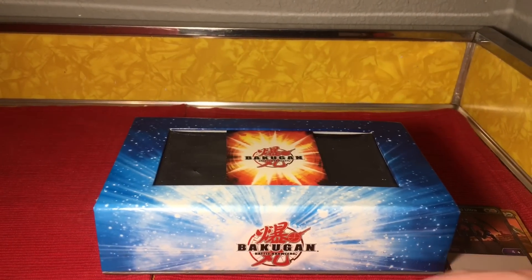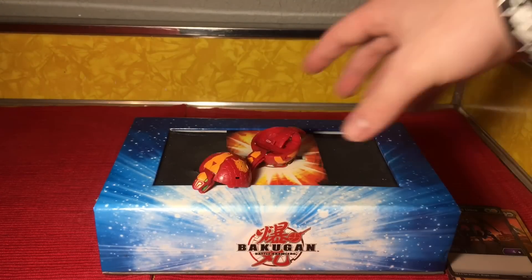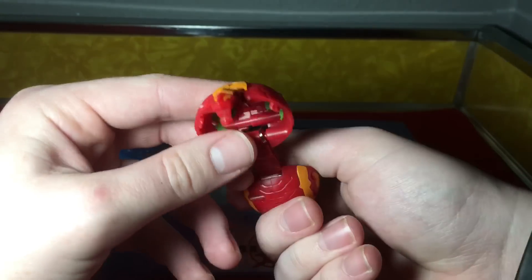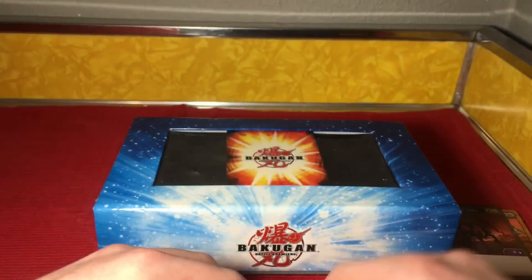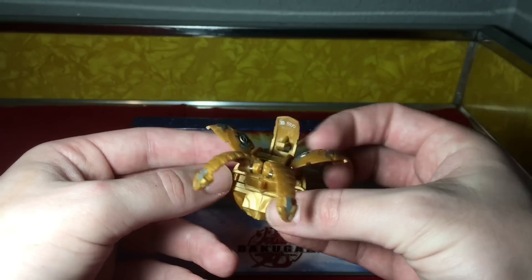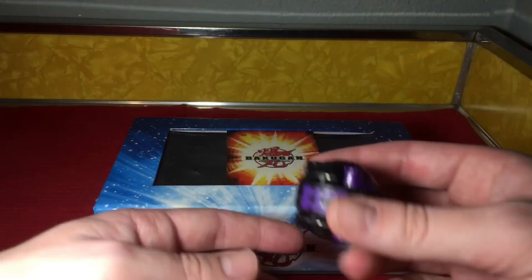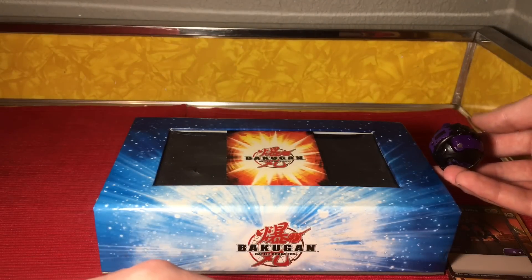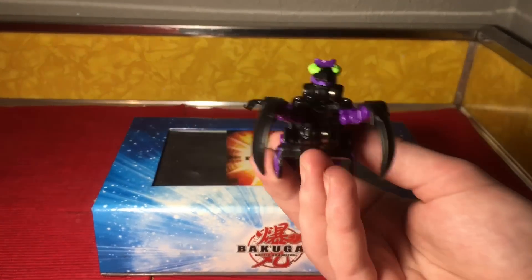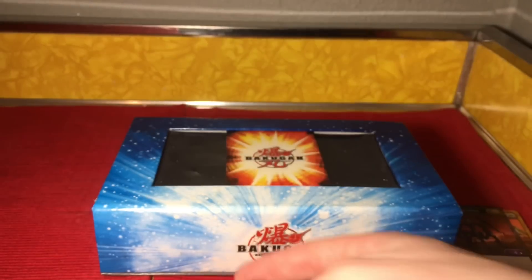Now for the awesome part — the Bakugan themselves. Pyrus Fangzor — I'll pop him open real quick — looks pretty sweet, you can see the 400B inside. Then we've got Auralis Nilios — looks real good, digging the gold, and you can see the 500B there as well. Unfortunately Darkest Mantanoid isn't going to open up all the way correctly, but we can try... oh, almost! There he is with his 300B, looking real sick.